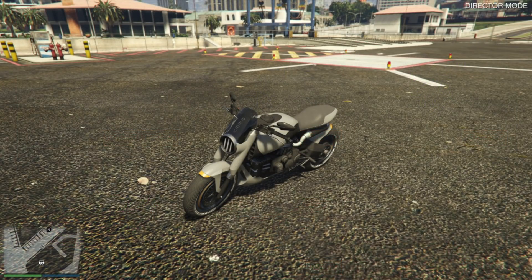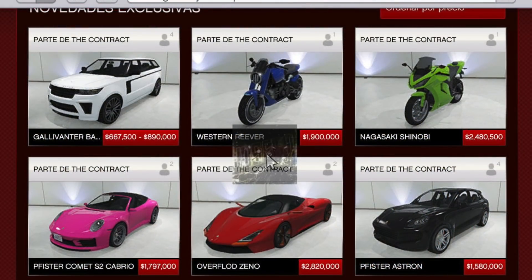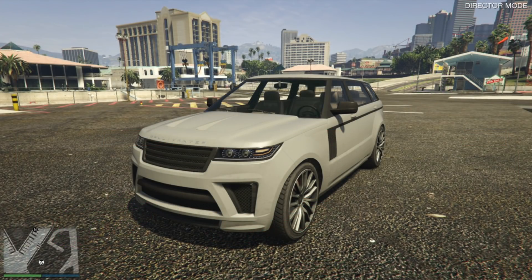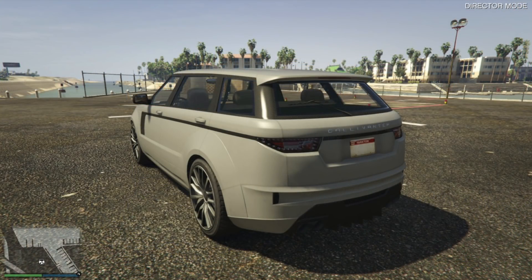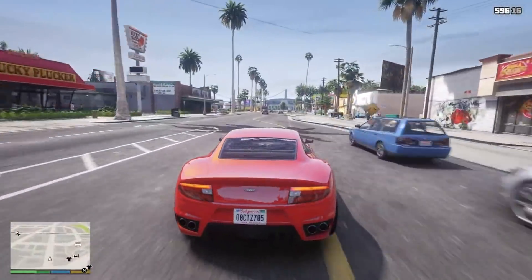Motorcycles aren't really my specialty, so if you guys have any info on these bikes or the other cars and vehicles, definitely let us know in the comments down below. And then the last one is the Gallivanter Baller ST, with a buy-it-now price of $890,000 and a trade price of $667,500. It's a four-seater, and of the unreleased cars on Legendary Motorsports it is the cheapest — basically a version of a vehicle we already have in the game. So those are the five cars on Legendary Motorsports, with the Overflod Zeno being the most expensive, followed by the Nagasaki Shinobi, the Western Reaver, the Pfister Comet S2 Cabrio, and the Gallivanter Baller.